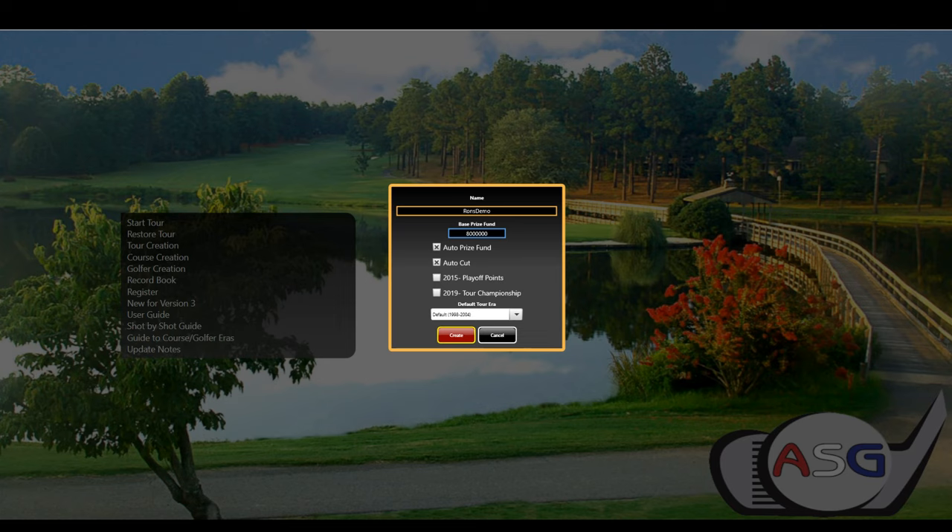Auto cut is basically half the field. Do it if you want — it just makes it a lot easier. You can choose playoff points, you can choose tour championship, which means for your final event on tour, everyone starts with a certain score and goes from there.